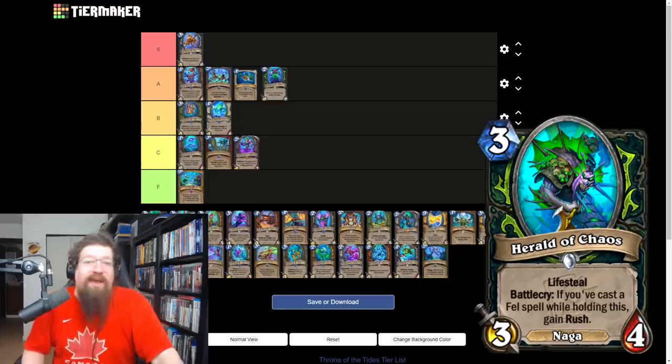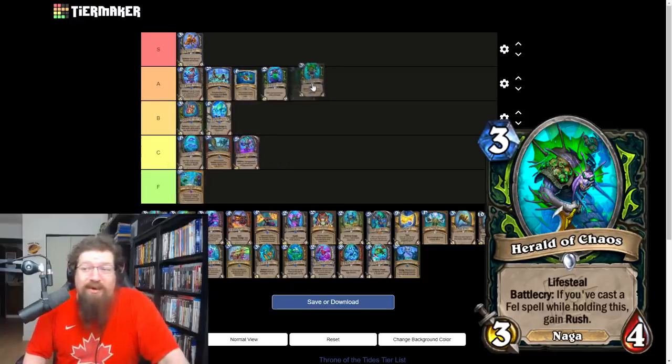Herald of Chaos is a demon hunter card — three mana 3/4, lifestealing battlecry: if you cast a Fel spell while holding this, gain Rush. It goes alongside the other Fel card really well. Even without Rush it's not bad, and with Rush — which it'll have most of the time since Fel spells are cheap or even zero — it's really good and activates other synergies. Just a really good card, giving it an A.